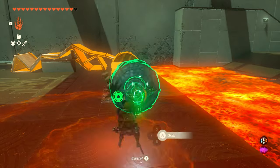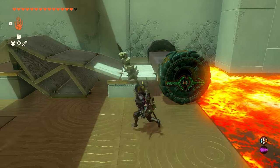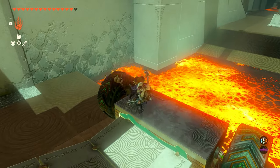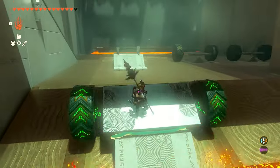For the second section, we're going to grab this little half car and bring it over by this bridge. We can drop it right on the edge there and then attach the little bridge part to the vehicle. That way we won't flip upside down when going across the lava and you'll be able to safely make it across.